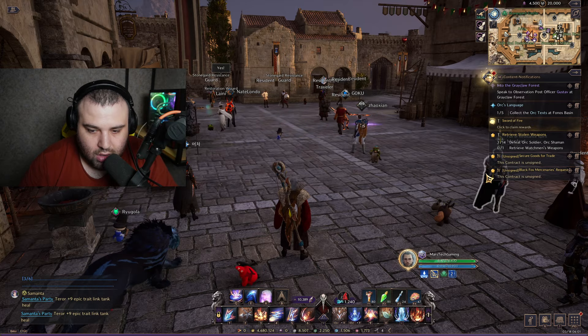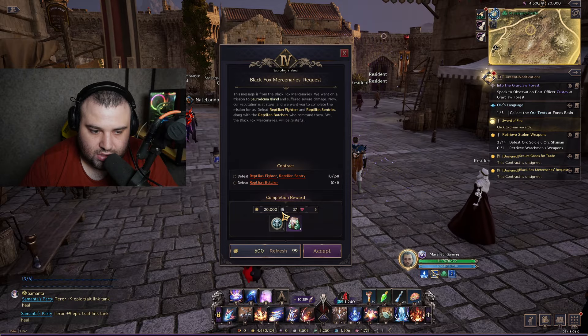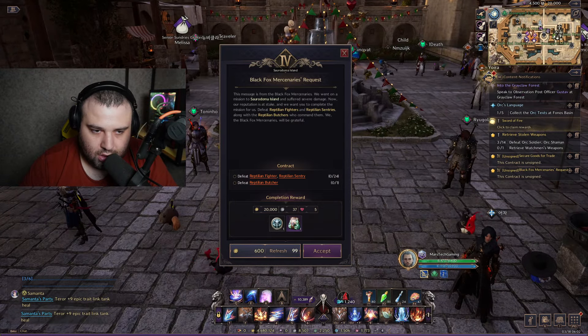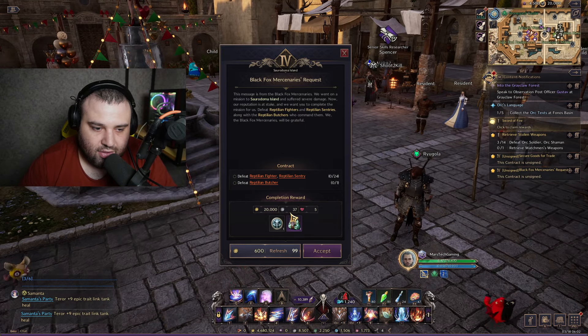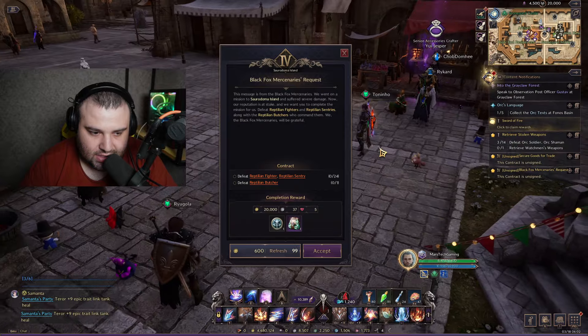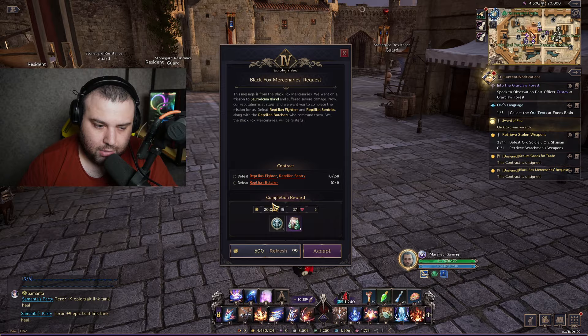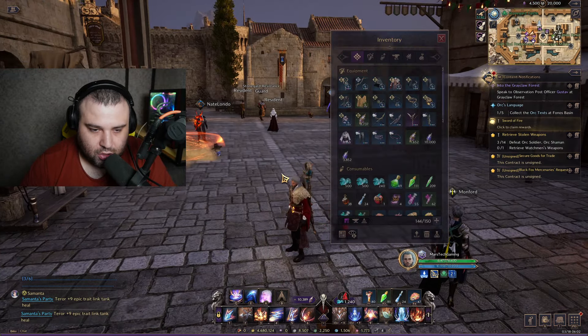These contracts also give you contract coins — the highest tier gives 37 coins with the contract active versus 30 without. They also give you some Lucent, not a huge amount but it's okay. I have guide videos you can check for these instances.